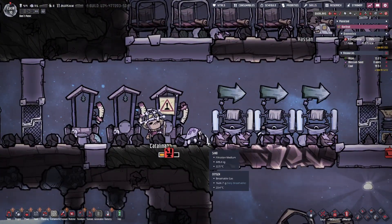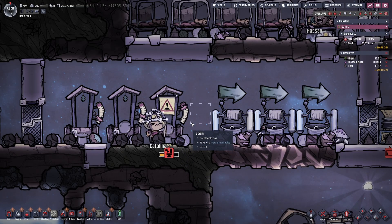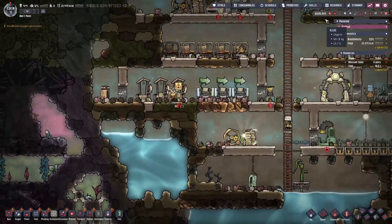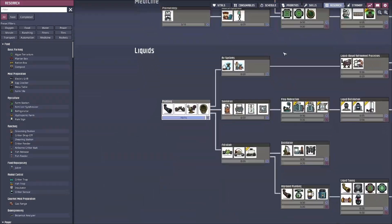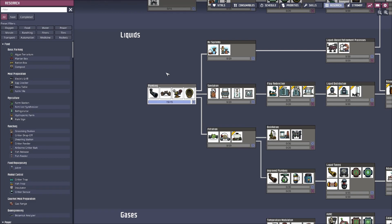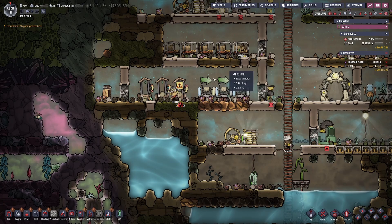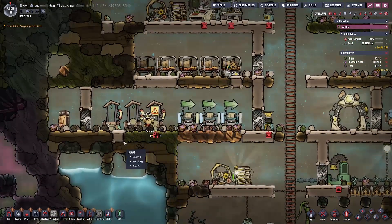Catalina, really? She really didn't like this chore. After we get our batteries and finish getting the automation wire and the rock crusher to get on coal and the smart battery, we'll go for the sink and the plumb toilet. We're going to need a water sieve and liquid storage. We'll get them a self-contained bathroom so they can stop doing this stuff.